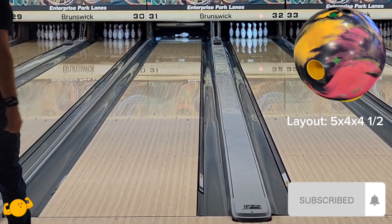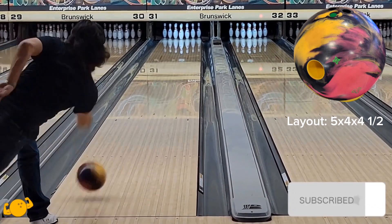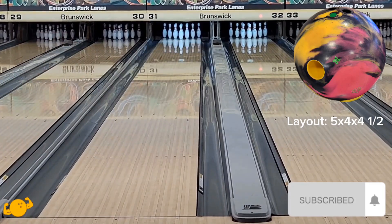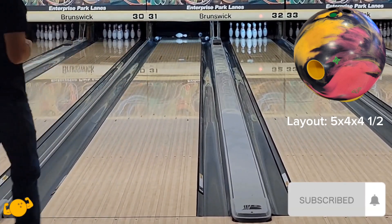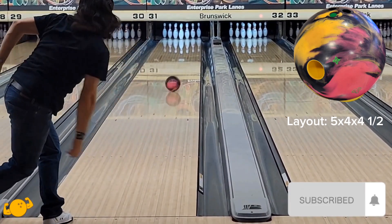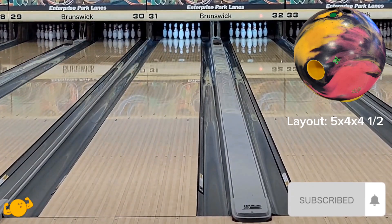The Magic Gem, as you may have guessed, is a really familiar shape to the original Gem. It does back end a little bit more, but to me it doesn't hook-stop the way the exotic Gem did. My exotic Gem is five and a half inches pin-up, so it's a little more skid-snappy and hook-stoppy anyway. I had it with some surface on it and that's where it was really niche and useful in certain spots, but certainly not a throw-at-any-time or house-shot-killer type of ball.